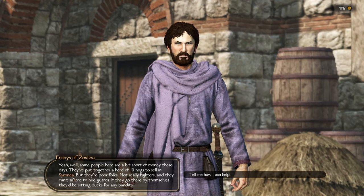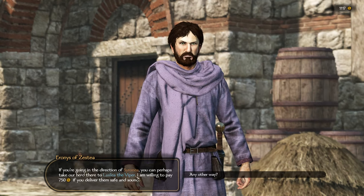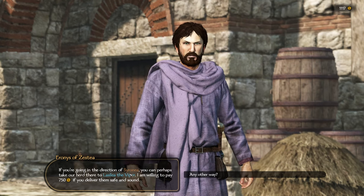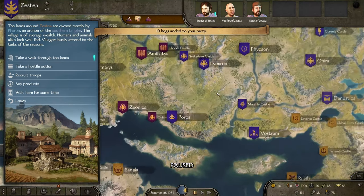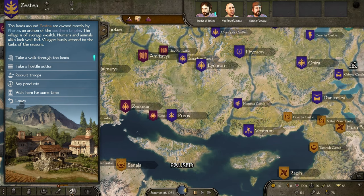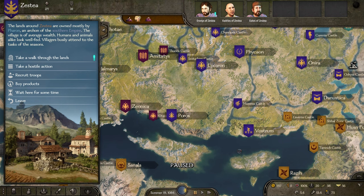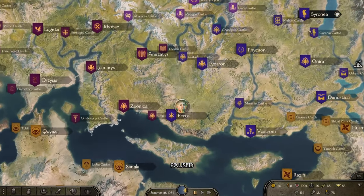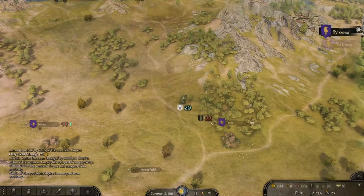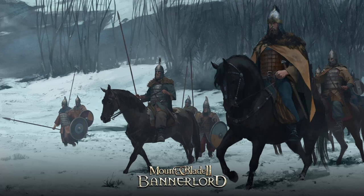What do you need? Ten hogs to sell in some town. They're poor folk, not really fighters and they can't afford to hire. Okay, I will do it — they're willing to pay 750 if I deliver the herd safe and sound to Saronia. Let's do it. Where is Saronia? Tracking is on, apparently. Let's leave this village. It's over there — that's a long distance, dude. There's the 22 looters. Yes, please — I will mess with you. It's the end of the road for you.